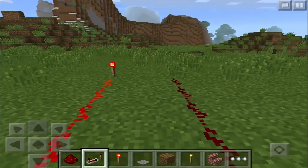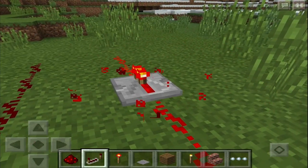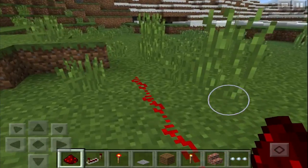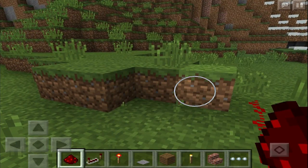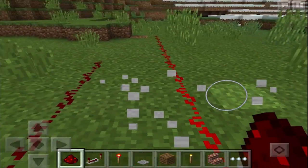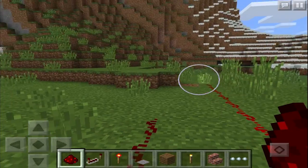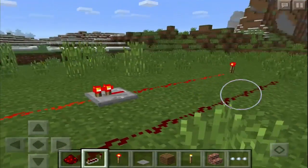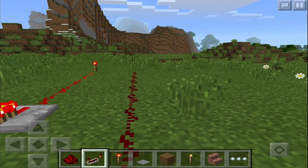We've also got repeaters. Repeaters repeat the signal and keep it strong so the strip can go very far, because otherwise the signal won't last as long. I'll show you an example — if you break this repeater, you'll see the signal gets really weak down there, getting very dark. So you place the repeater right about there, and boom, you've got your signal going very strong across the whole thing.